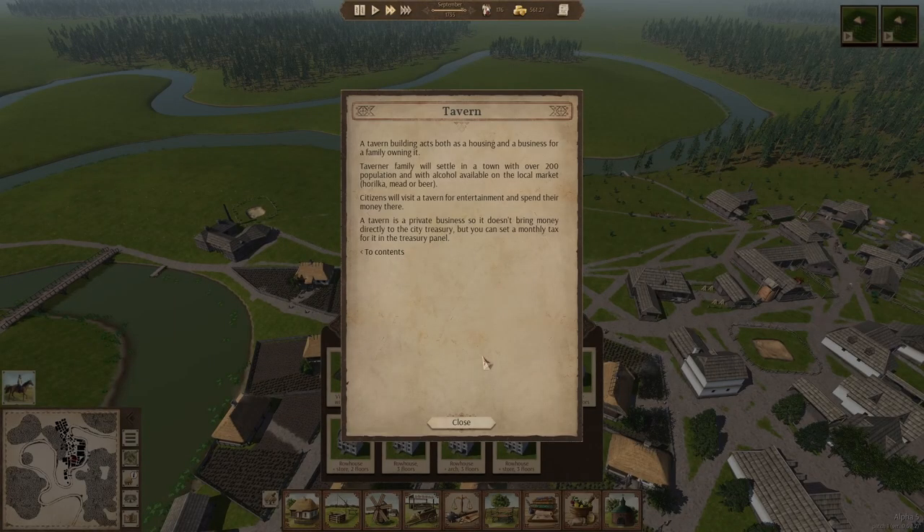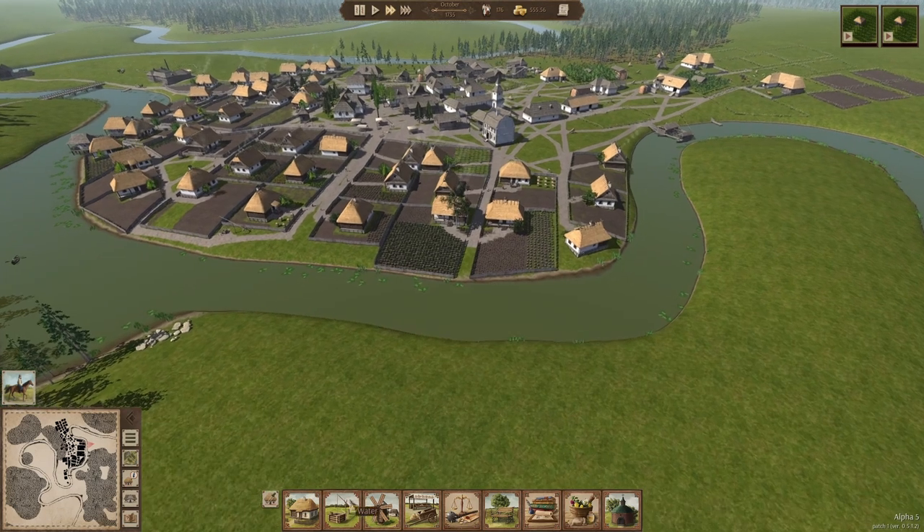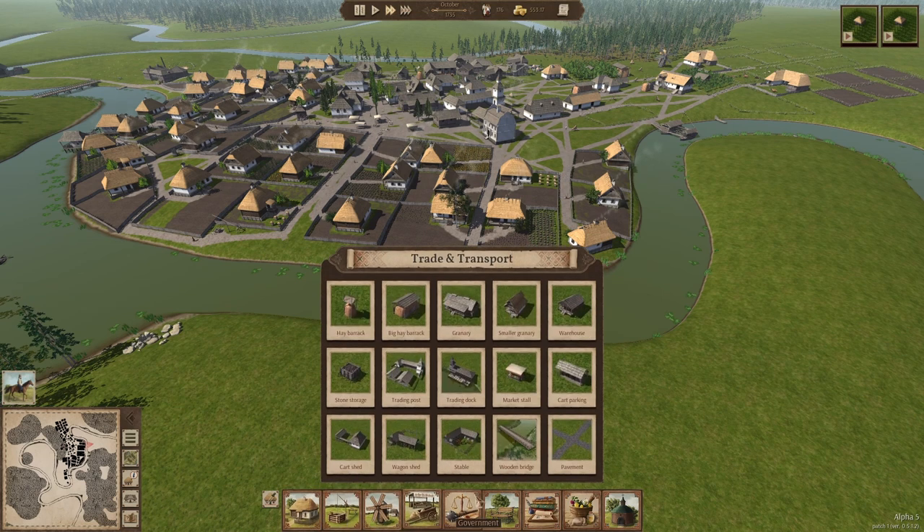A tavern building acts as both a housing and business for a family that owns it — a taverner family. They'll settle in a town with over 200 population and with alcohol available at the local market. Citizens will visit a tavern for entertainment and spend their money there. A tavern is a private business so it doesn't bring money directly to the city treasury, but you can set a monthly tax. We need to get over 200 — we're at 176. Let's expand across the river.